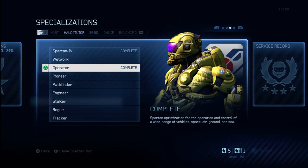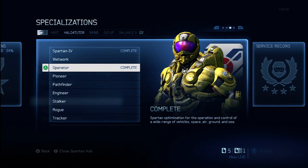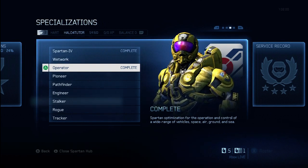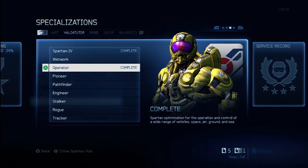Operator is one of the two specializations which is initially available when you hit rank 50. You're really only going to have two choices when you first hit 50 — you're going to be able to choose either Wetwork or Operator. If you haven't seen the Wetwork video, go check that one out. Here's a link in this video.